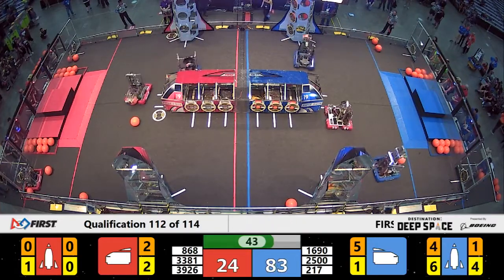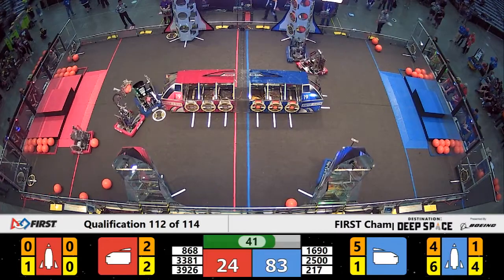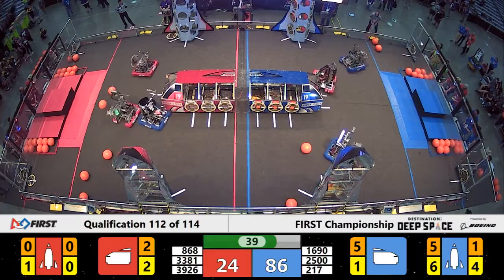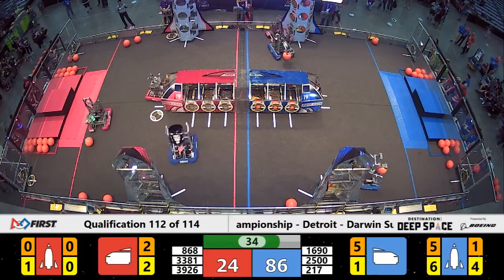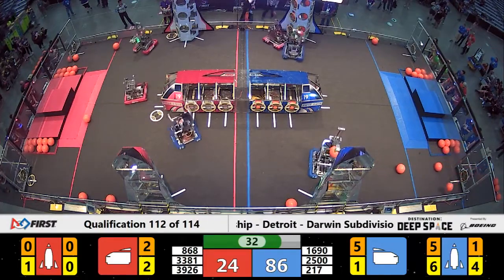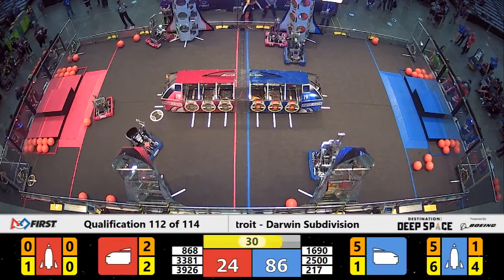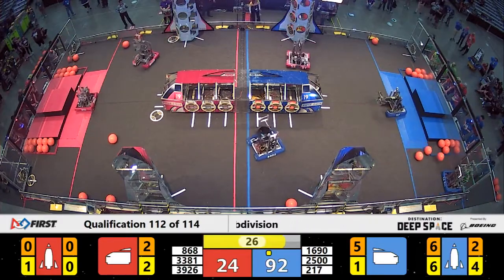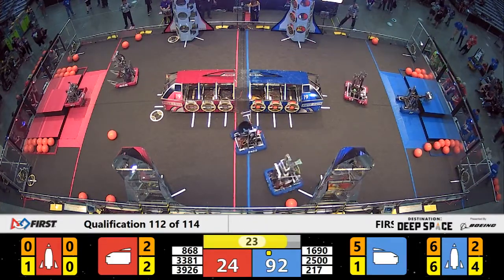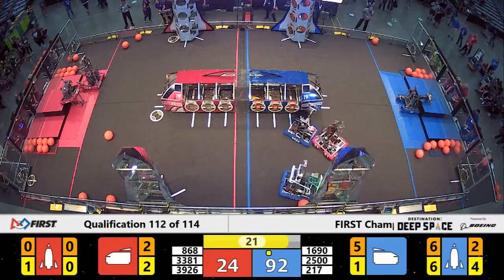Only two more needed on that lowest level at T-minus 42. There's one for Thunder Chickens. On the Red Alliance side of the field, Tech Hounds in a little bit of trouble. Thunder Chickens being defended against for the first time. Despite Droid Rage trying to come in and rain on the parade, Thunder Chickens able to completely load a Blue Alliance rocket for a bonus ranking point.